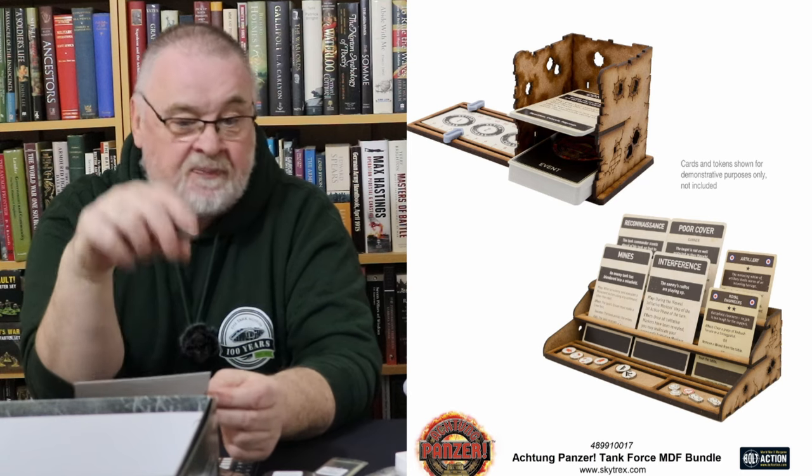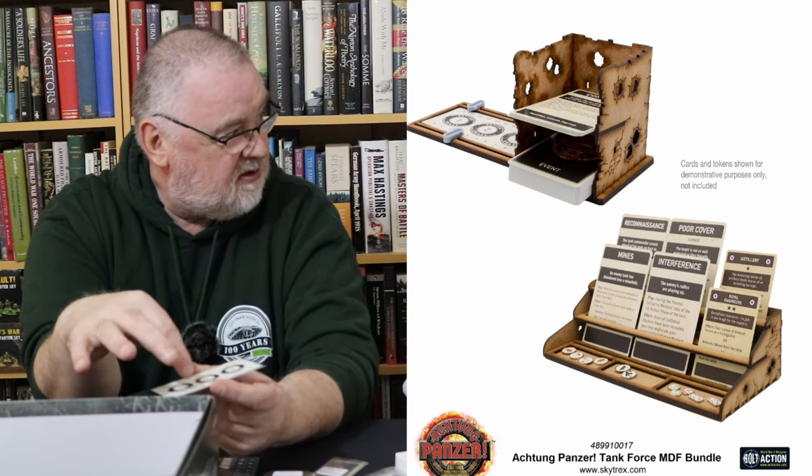There are two small paper sliders for the turn tracker — the same type used in Blood Red Skies, Cruel Seas, and Victory at Sea. I understand why they use them, but this is actually a key piece of the turn tracker and it's pretty fragile. I'd definitely want a more durable MDF version — Skytrex are making some inlays for the unit cards, and I believe there will be a tray with two sliders in MDF.